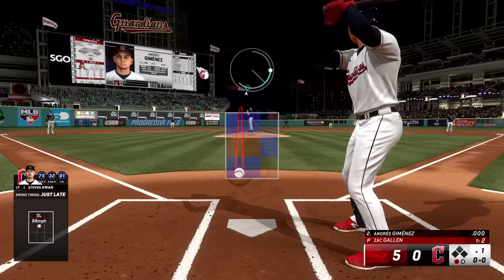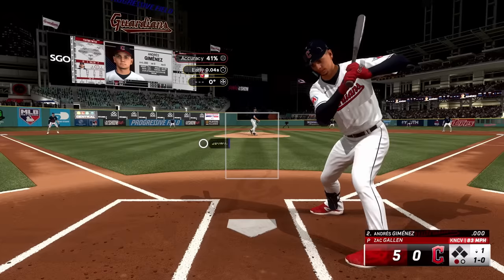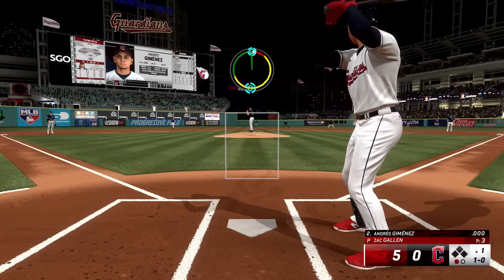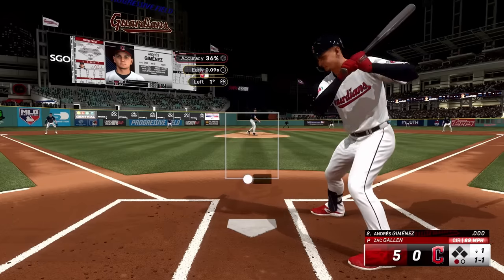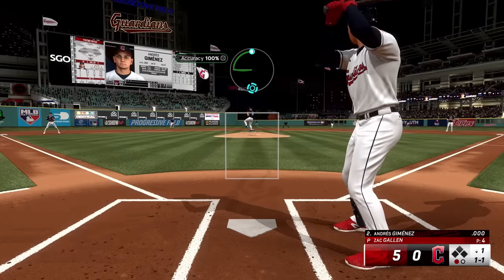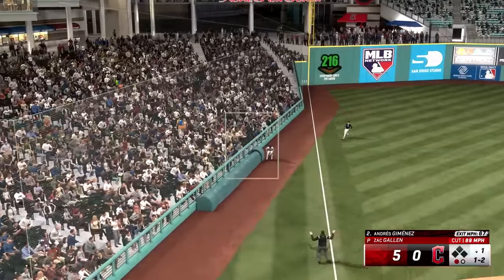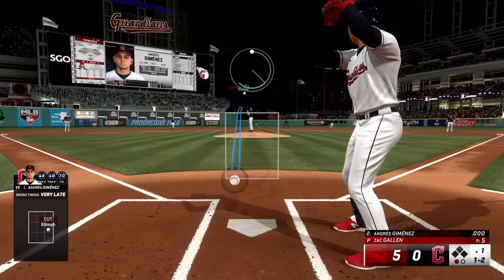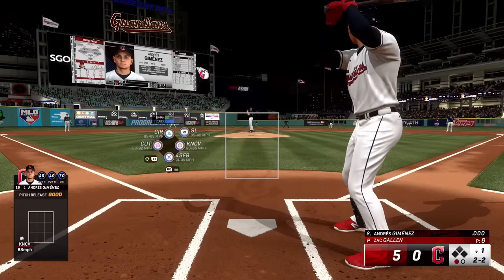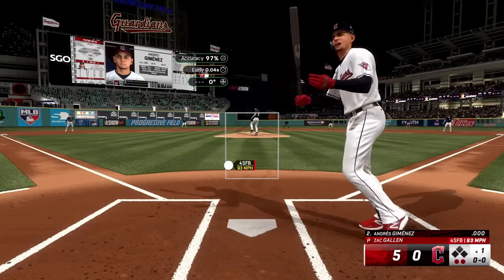The only changes to pitching in MLB The Show 24 are for the pinpoint pitching method. Powerful pitches, like sinkers and sweeping curveballs, have been given new paths that have to be traced to throw them. These new paths are more difficult and lead to fewer meta pitches on the corners of the strike zone. On top of this, all paths for pinpoint pitching are now reversed between right-handed and left-handed pitchers. However, if you can master these additional hurdles, you will be well rewarded. Perfect accuracy pitches are now guaranteed to be within the perfect accuracy region instead of just touching it, adding even more of a skill gap to the most competitively challenging pitching control method.